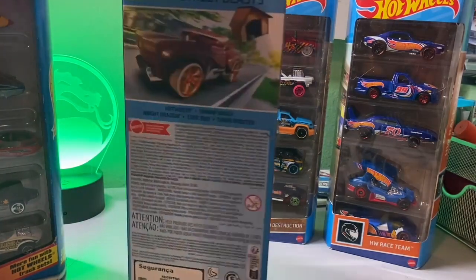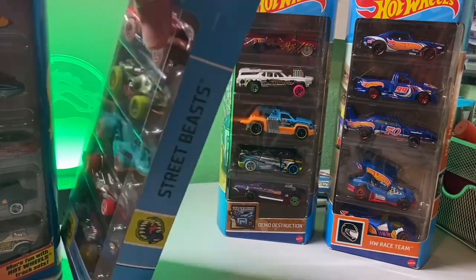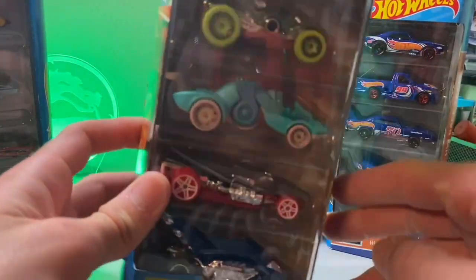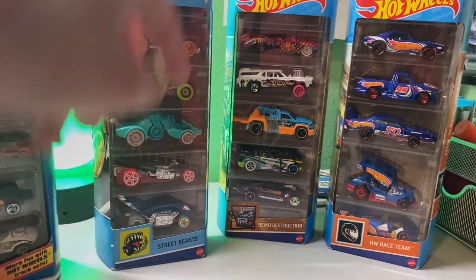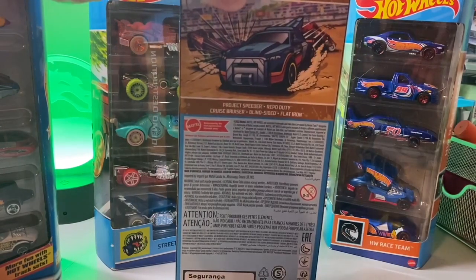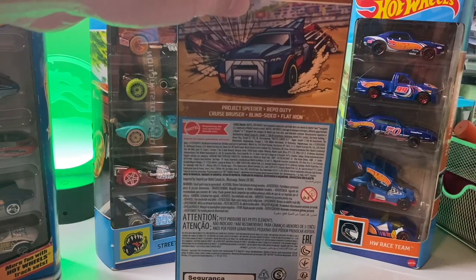In the Street Beast pack we got Hotwiler, Swamp Buggy, Night Dragon, Crock Rod — I really miss that car, Crock Rod was really cool — and then Turbo Rooster. Then in the next pack we got Project Speeder, Repo Duty, Cruise Bruiser, Blindsided, and Flatiron. That is all the cars in that five-pack.